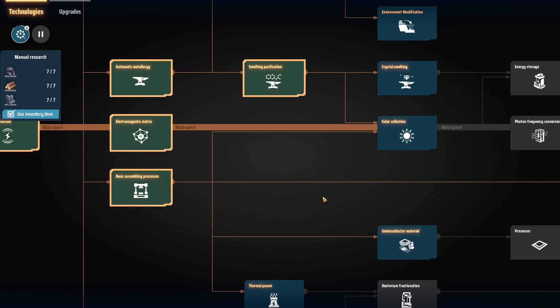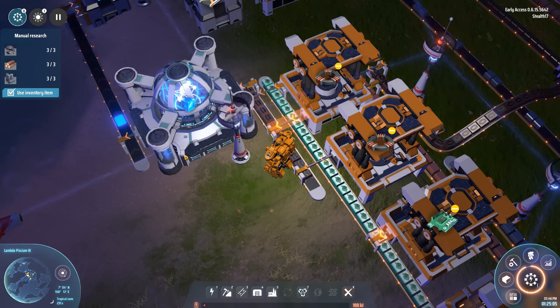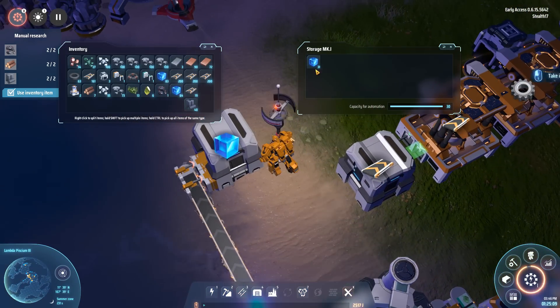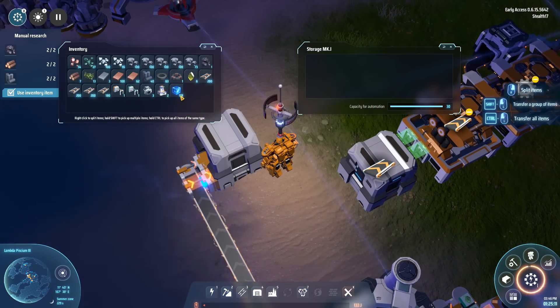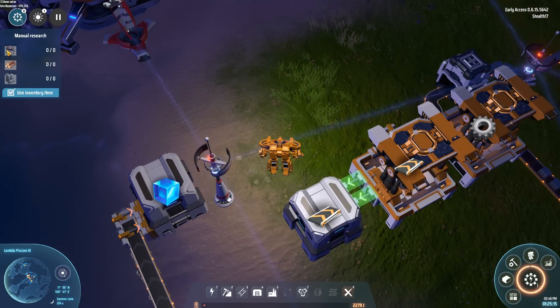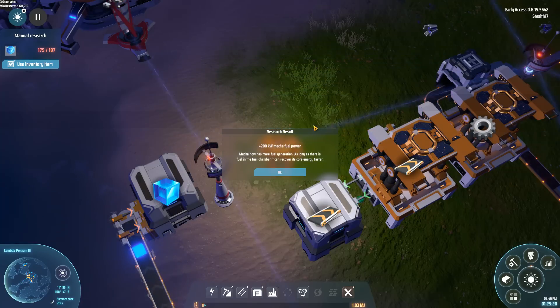Next up is the next quest item, which is Star Collection, requiring 200 Electromagnetic Matrices. I'm going to put that in the queue. I'm going to go over to my storage facility and grab a couple more matrices — that should almost be enough. In the meanwhile, we've almost completed the Energy Circuit Level 1 research.